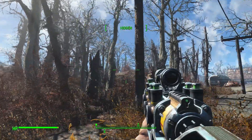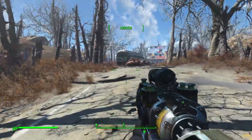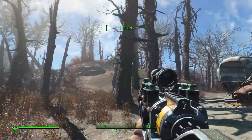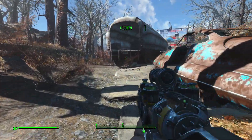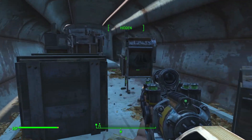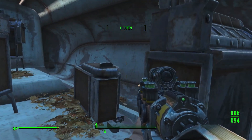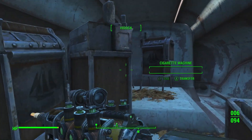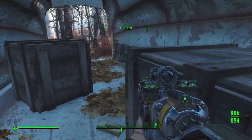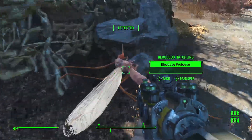I hear a Brotherhood Vertibird in the distance. Looks like we are going to make it past overall. But if I hadn't checked out Poseidon Reservoir — you know, don't worry about it, I'm just having fun. And that's all we can really ever do in life — just have some fun. And find the Cigarette Motherlode. Good job Kate, I think you took it out. Nice blood bug hatchling.